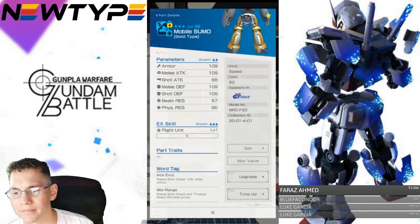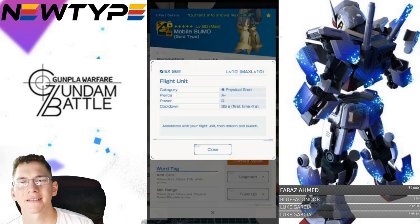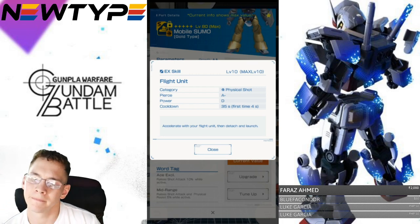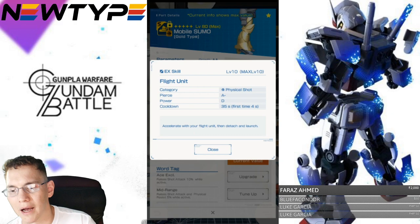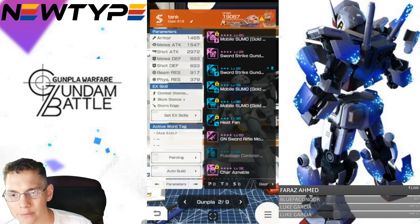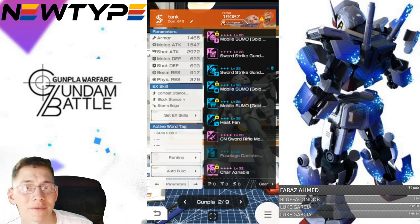You can get away with maybe increasing the legs or the arms because they both have an A-minus in the power category — I think that's fine. But in my personal opinion, the flight unit EX skills are passes for me. There are much better options you can get. But it's up to you guys.